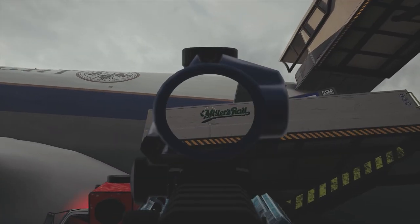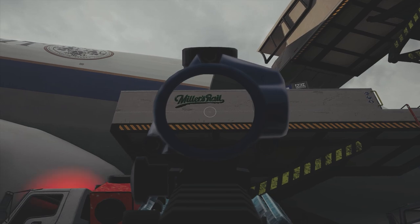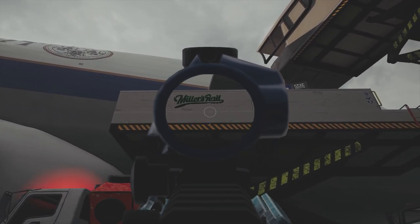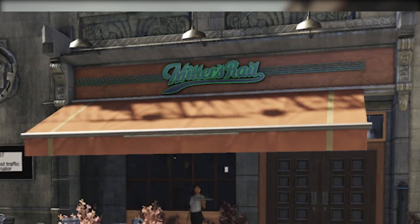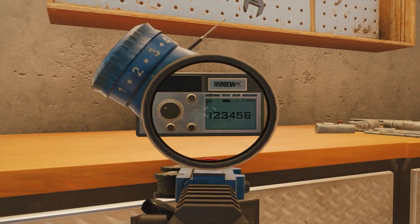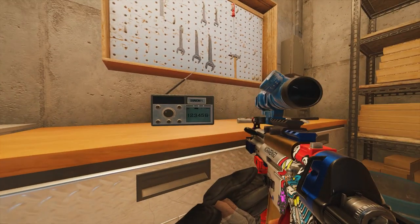If you're a Watch Dogs lover, on the map Plane there are multiple references to Watch Dogs. The more notable one is the side of the lifts reading Miller's Rail, which is a bar directly from Watch Dogs. On every map with a certain radio model, you will always find the same set of numbers along with the Rainbow Six Siege logo.